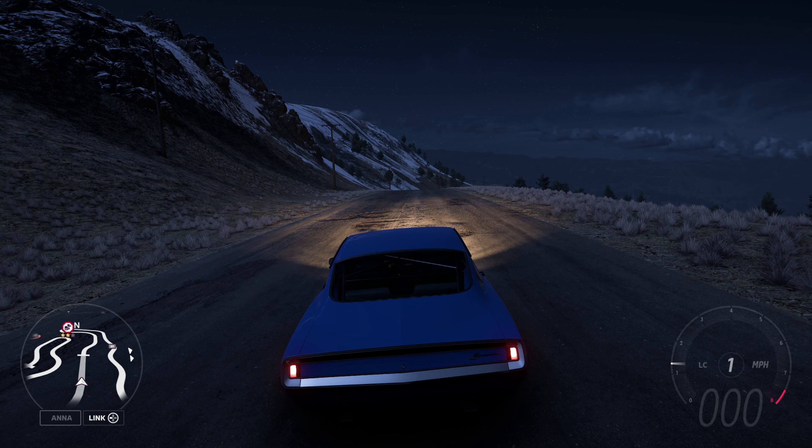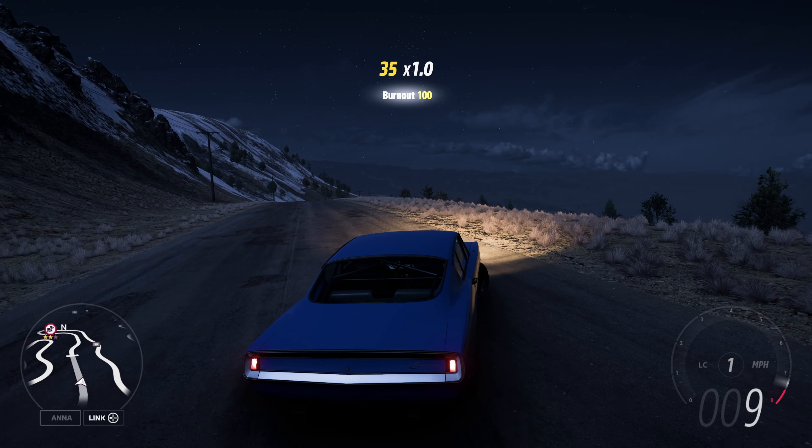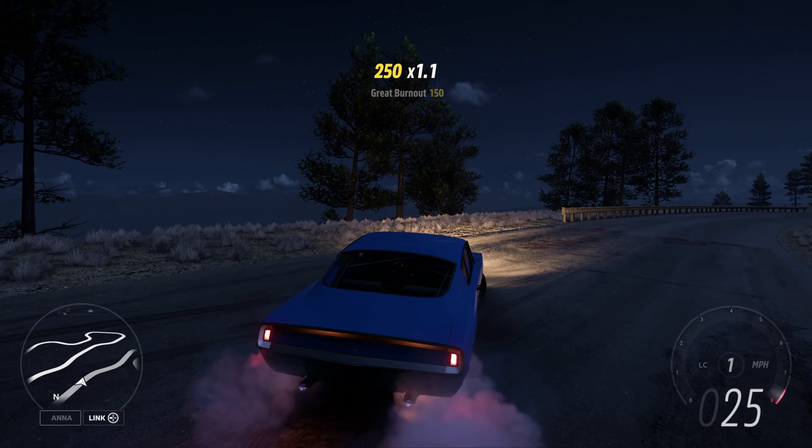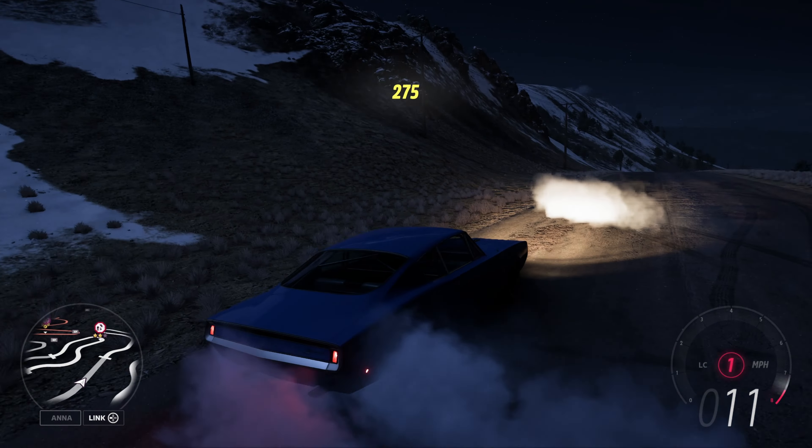We've made it to the top of the mountain. Let's not waste any time — let's take it downhill to see if we can get a three-star zone and put up a million points. First, we're going to get some heat into these tires, just a little bit.